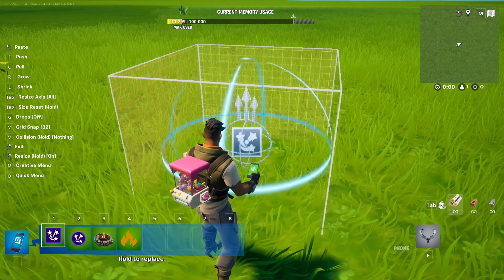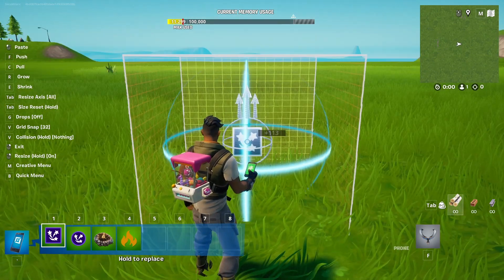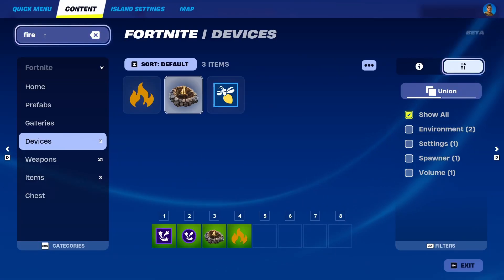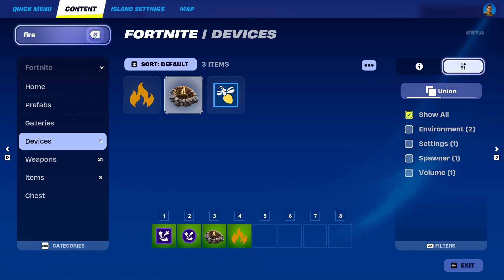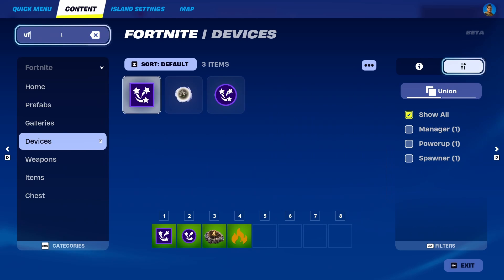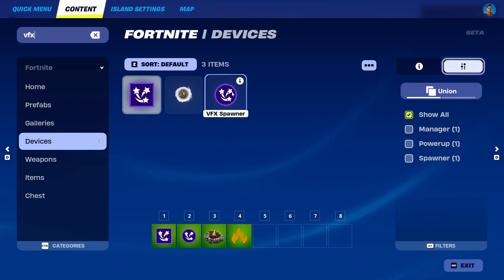So the first logical option — I've already placed all of my devices as you can see here — you can simply find them if you search for fire. You get several options: fire volume and campfire. But you can also look for VFX options, which include a VFX creator and a VFX spawner.